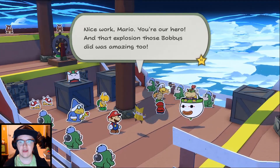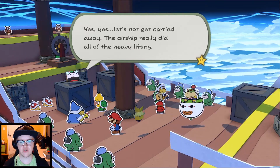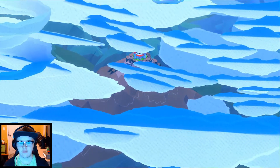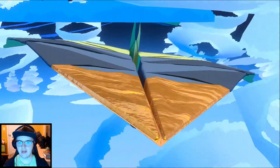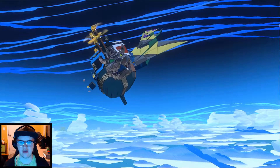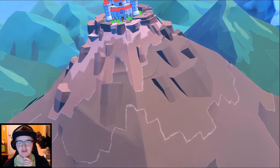Next part — Mario, you're a hero! And that explosion the Bob-ombs did was amazing too. Bowser says the airship really did all the heavy lifting. Peach's Castle is in sight — begin final approach. Okay, there it is — we're literally right there. Enemy on the port side! Oh no, another paper airplane, and that thing's even bigger than the last one. How did it get past us? We'd think we would have seen that like two minutes ago. That thing is huge. We're about to make a crash landing into the giant mountain. Hot Foot Crater.